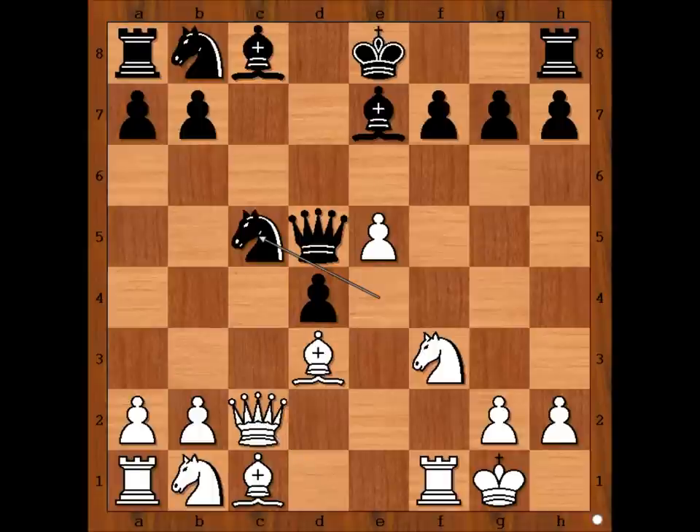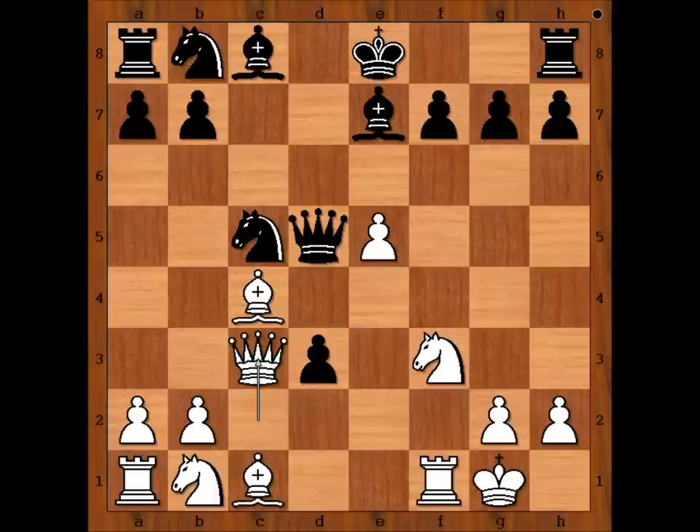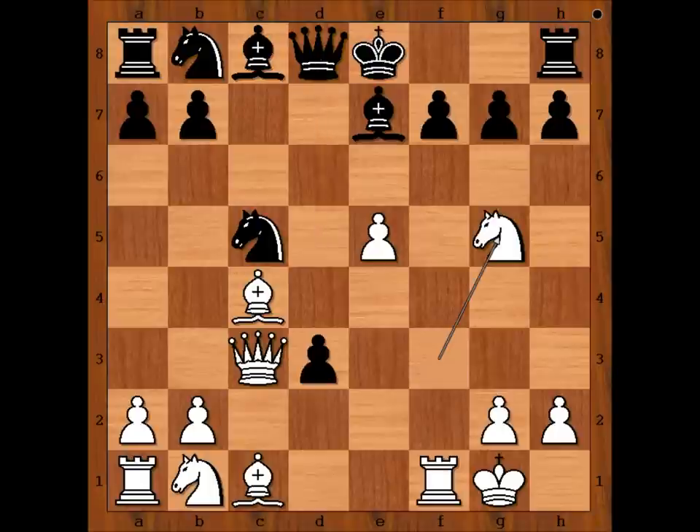Queen to c3, queen to d8. Knight to g5. Bishop to c4, attacking the queen. d3. Queen to c3, queen to d8. Knight to g5. Queen to c5, attacking the pawn on f7.